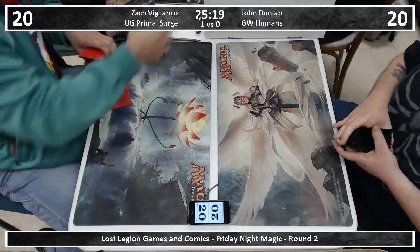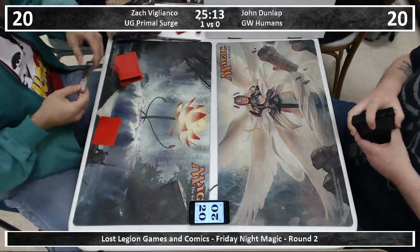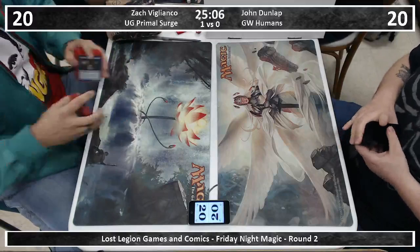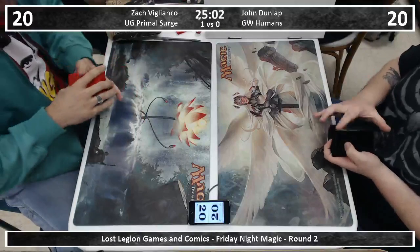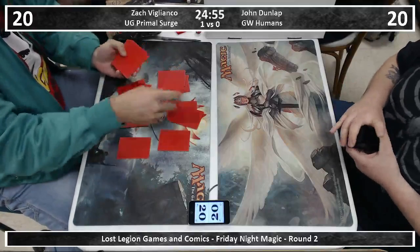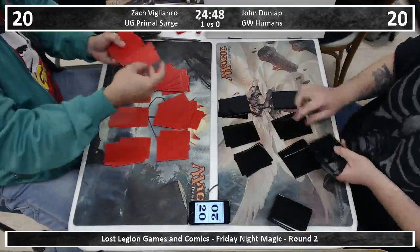Back to the action here. We have just witnessed the fall of one Zach Villanco, whose blue-green Primal Surge combo deck could not find the namesake card. He had every resource needed to combo off but could not find the win condition — had all the mana but not all the cards. Door to Nothingness would have won there too because he had plenty of mana, but it enters the battlefield tapped. You've got to wait one turn for your pending doom.